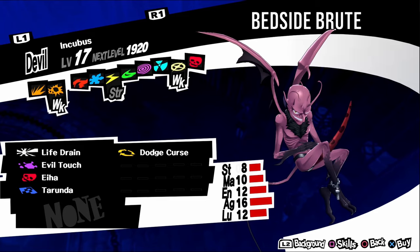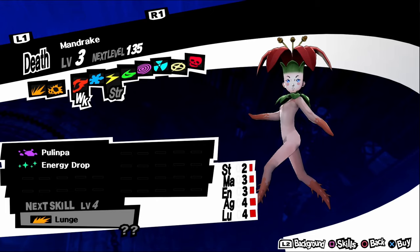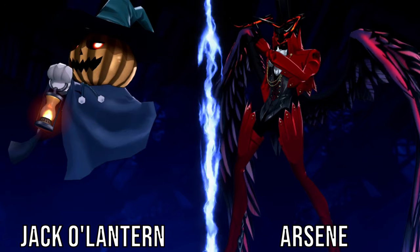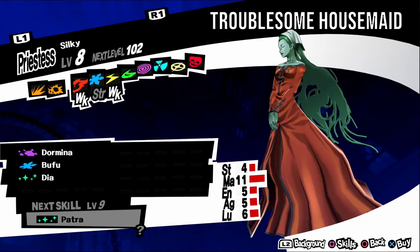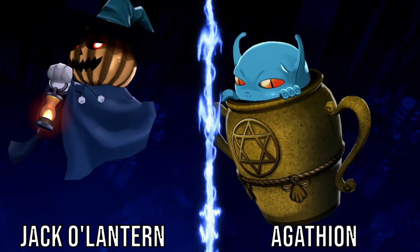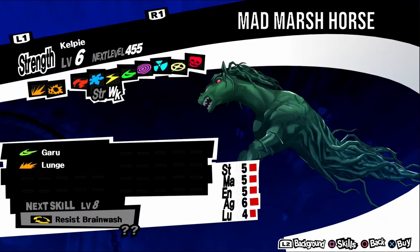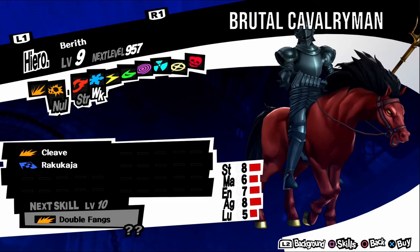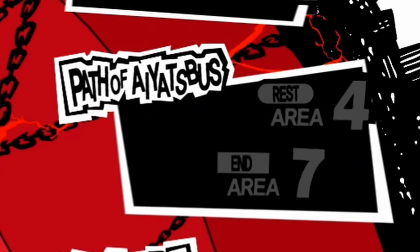Agathion, also known as Apprentice in a Jug, is weak to wind. It has a timid personality, so negotiate with kind answers. It can be found in Path of Aiyatsbus levels two to three. For a fusion, fuse a Pixie and an Arsene. Bicorn, aka Dirty Two-Horned Beast, is weak to electric. It has an irritable personality, so negotiate with serious answers. It can be found in Path of Aiyatsbus levels one to two. For a fusion, fuse a Mandrake and a Jack-o'-Lantern. Incubus, also known as Bedside Brute, is weak to gun and bless. It has a timid personality, so negotiate with kind answers. It can be found in Path of Aiyatsbus levels two, three, and six. For a fusion, fuse a Jack-o'-Lantern and a Pixie.